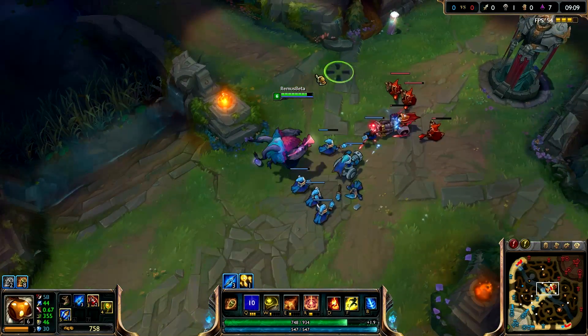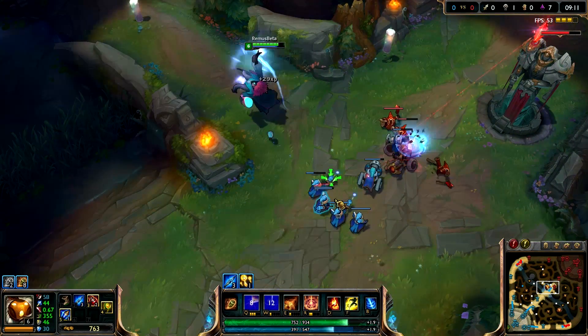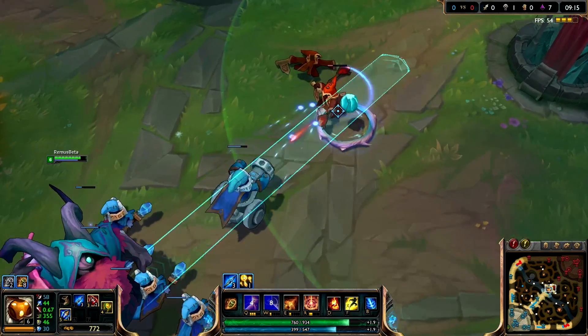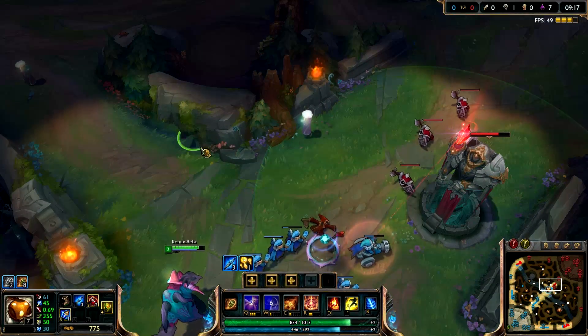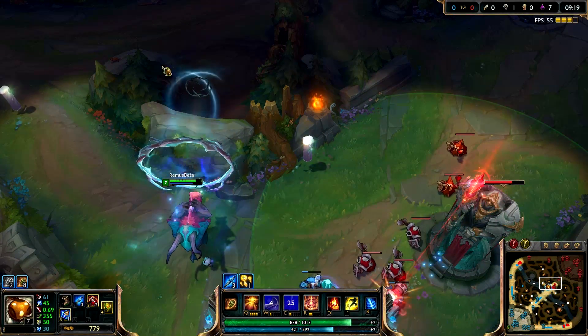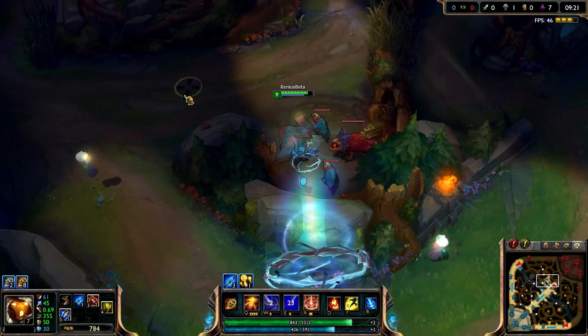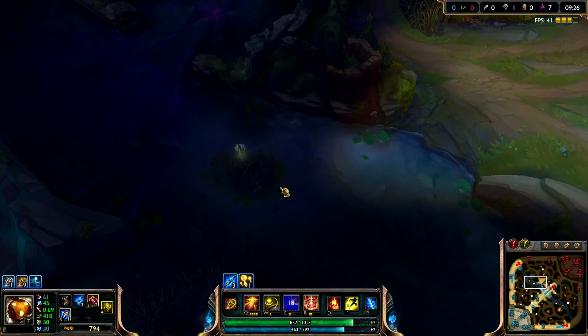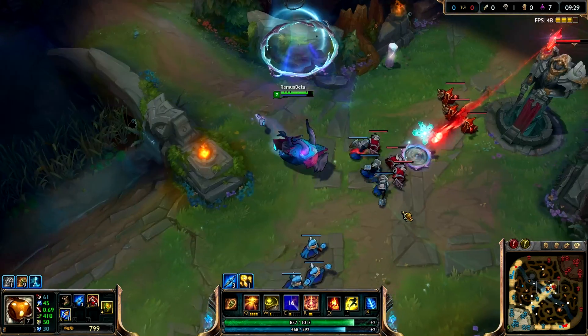Let me show you quick the abilities, because they have new particles with this skin — that's the relic that catches power over time. And the E that you can use through the wall, it's like that, freaking awesome looking. And you can see them on the map — you can see small white sheets on the map where you have those relics you have to collect.